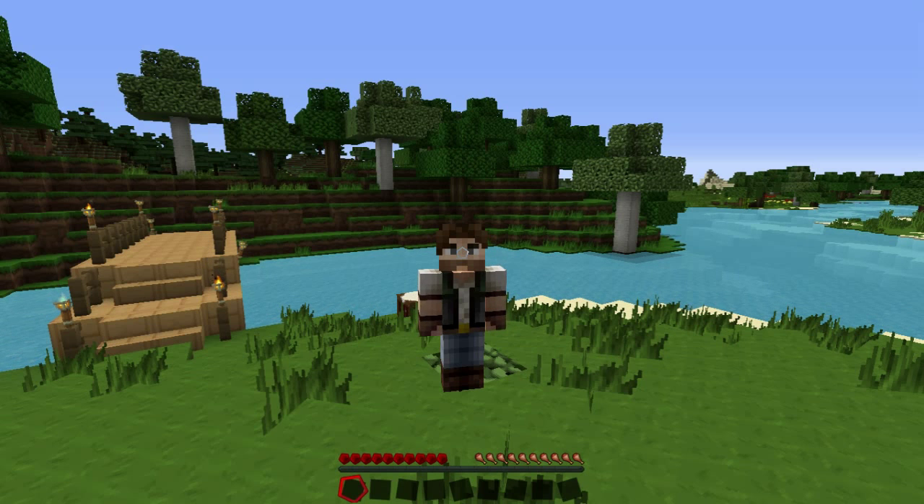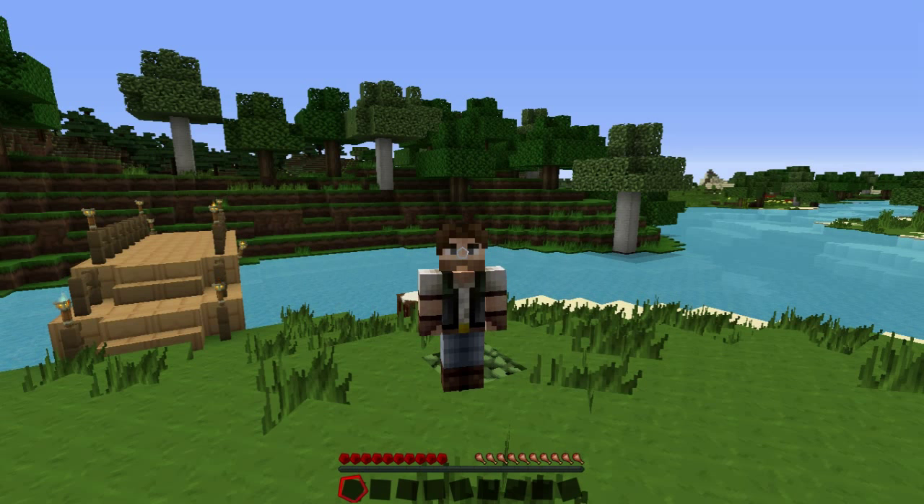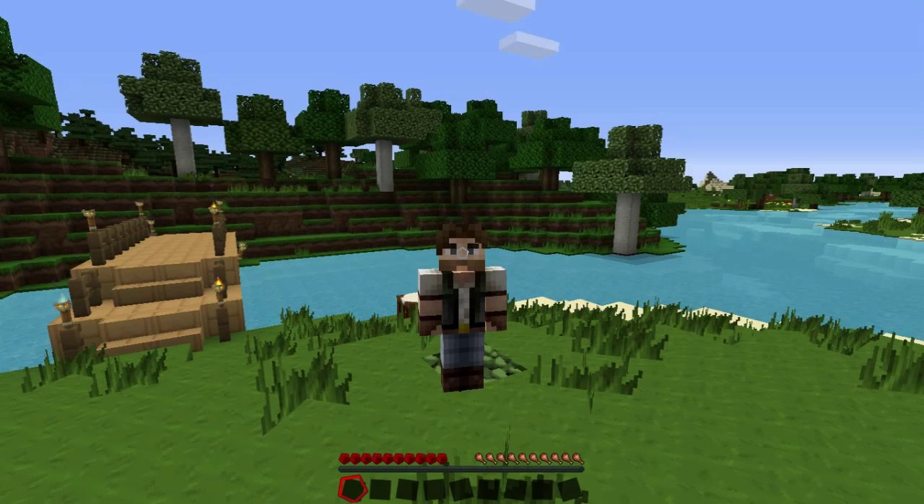As you can see, this is vanilla with the Stacks texture pack. I have an inventory, a health bar, a hunger bar, and an experience bar, all of which are shown at the bottom of the screen.